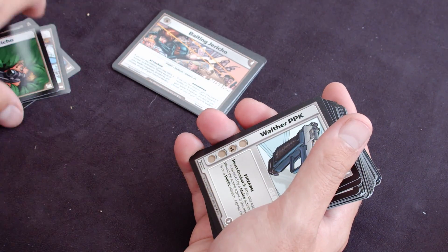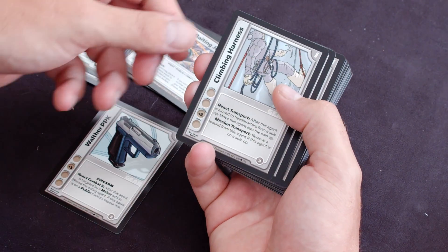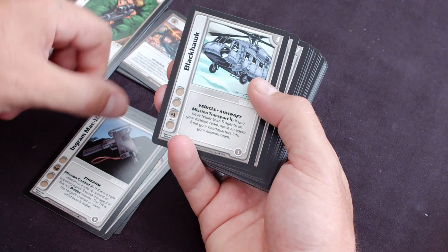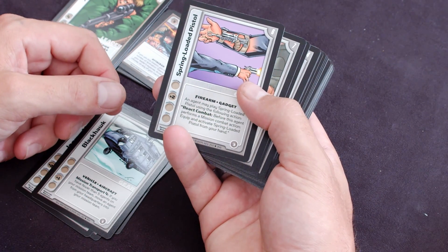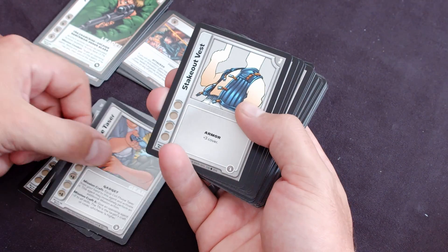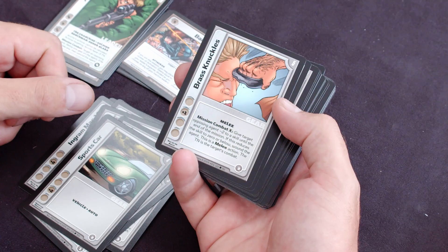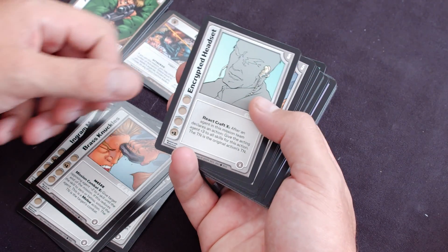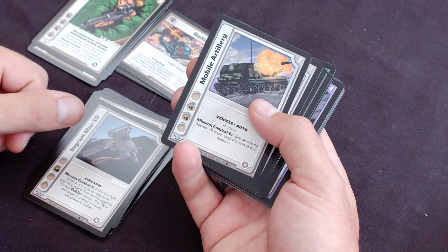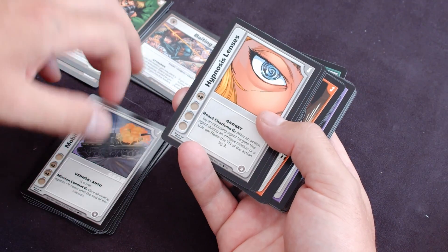Then we've got some weapons. We've got the Walther PPK, Climbing Harness, Ingram Mac 10, Blackhawk, Spring-loaded Pistol, Cell Phone Taser, Stakeout Vest, Sports Car, Brass Knuckles, Encrypted Headset, some more Brass Knuckles, another Ingram, Mobile Artillery, another Mobile Artillery, and Hypnosis Lenses.